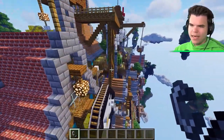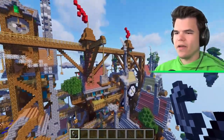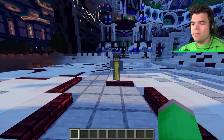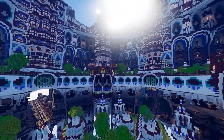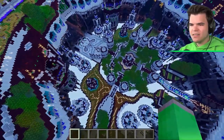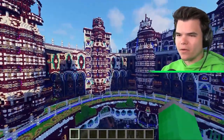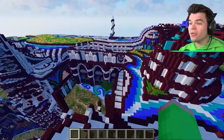They move to the next build while the ship burns behind them. The new build is another epic construction - awkwardly symmetrical in a way that makes it feel a bit weird. Josh notes that with symmetrical builds you only have to build half and then copy-paste it.